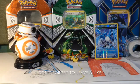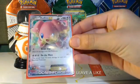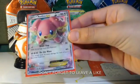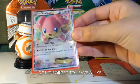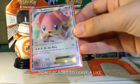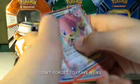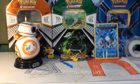Alright guys, we are going to start off with our main attacker here: Audino EX. You're not going to be using this card's attacks, but you'll be using its Mega Evolution's attack, which we'll be going over in a second. We want about 4 of these.